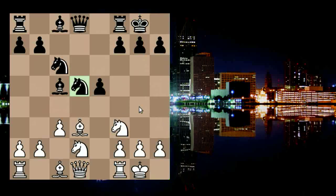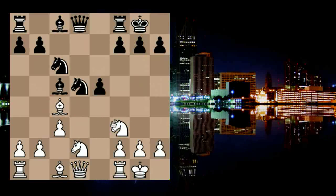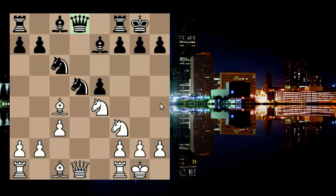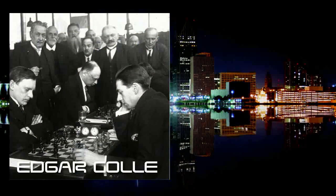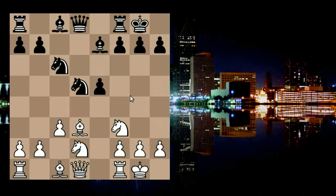This knight on d5 can often be exploited because of its position. If the f-pawn ever moves it can be pinned against the king, and in its current position it can often be pinned against the queen. This is a key tactical theme in this line, and Master Kohli exploits it excellently against former world champion Max Yu. Let's take a look at that game.